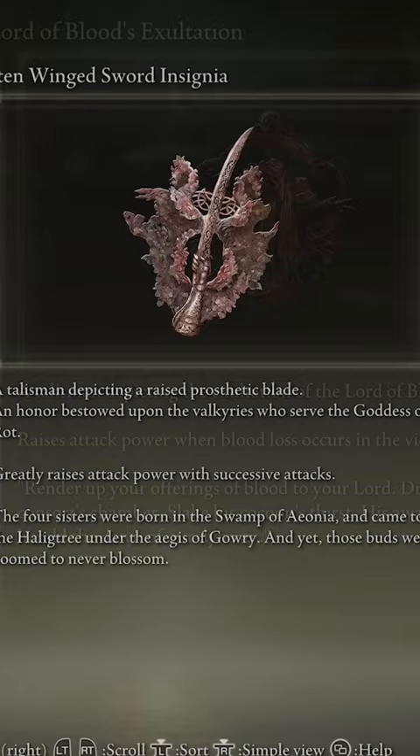You're going to use the Shard of Alexander, Rottenwing Sword Insignia, Lord of Blood's Exaltation, and Millicent's Prosthesis.